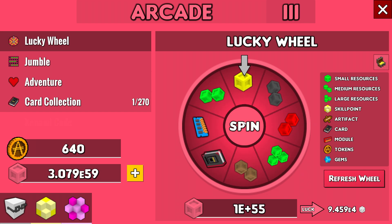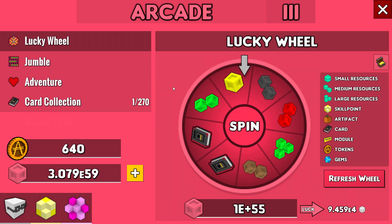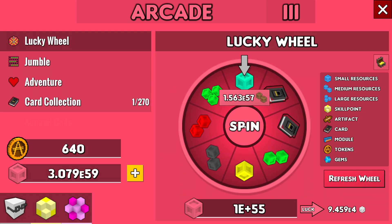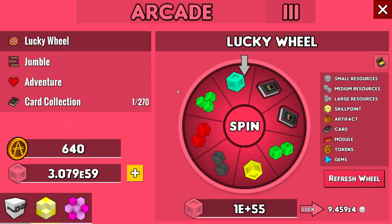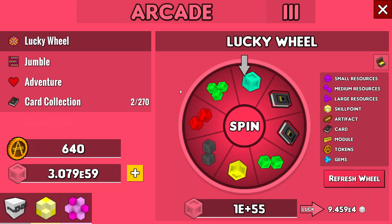I'm doing this manually by the way. I just got a card — we're gonna talk about cards later. Workers can automate this. I'm already getting a muzzle — we'll see. The two that can be automated are the lucky wheel and the jumble using workers. This can obviously be automated, so you don't have to sit there for hours doing this.